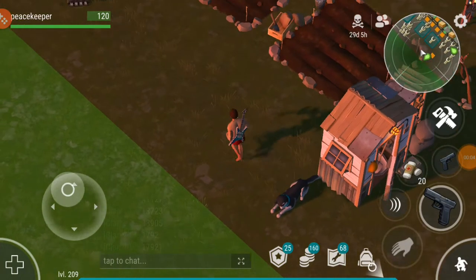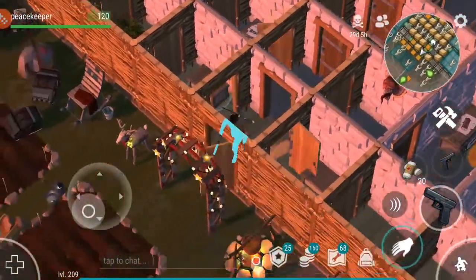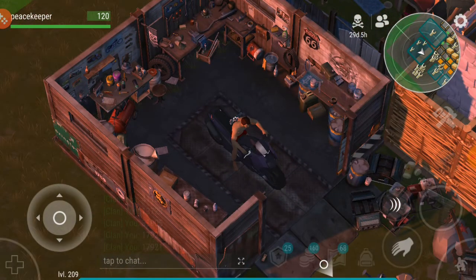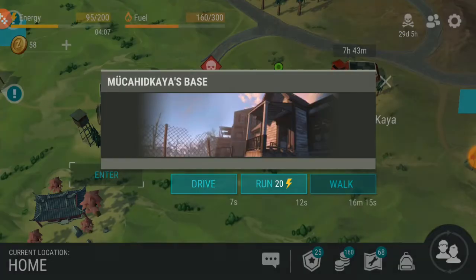What's up everybody, welcome back to Last Day on Earth Survival. We have an amazing base raid — this is going to be a longer video because we're going to go through how to do this raid. It was intended to use two C4, but the way we're doing it you'll only need one C4. This base raid belongs to McCated Care, and I want this raid to be as precise as possible.